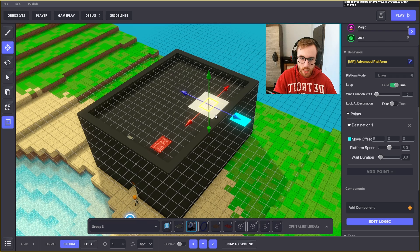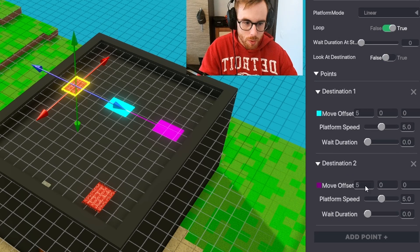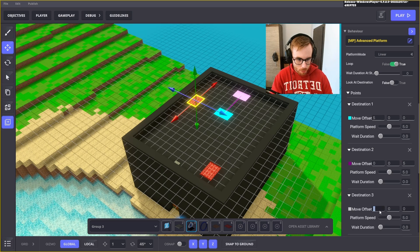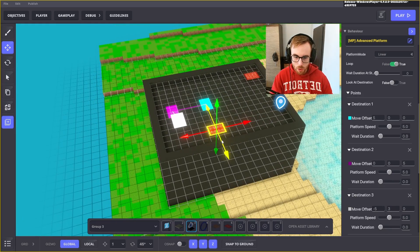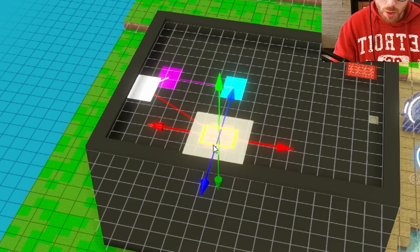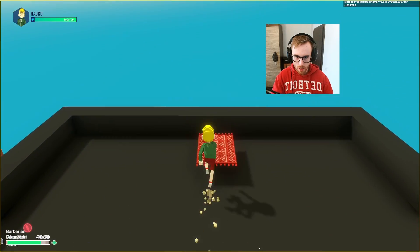The biggest thing with advanced platform is we can add points. We have the first point here, then we add another point with a different offset. We add more points to make it go in a circle — a bit higher each time. We use circular platform mode with loop on, and you can clearly see it will travel through all the points.